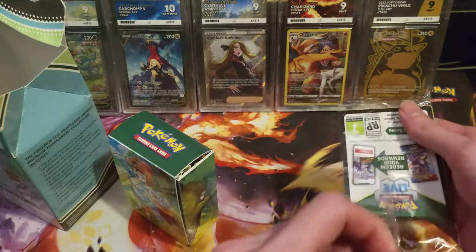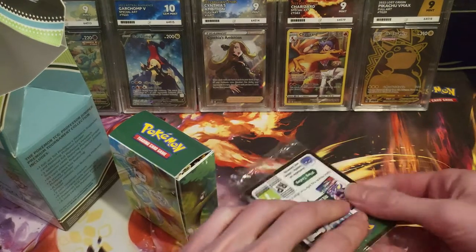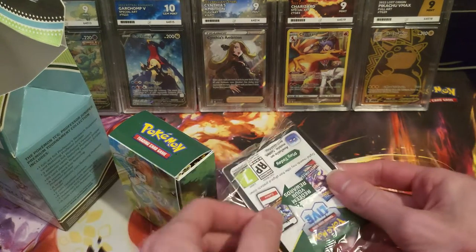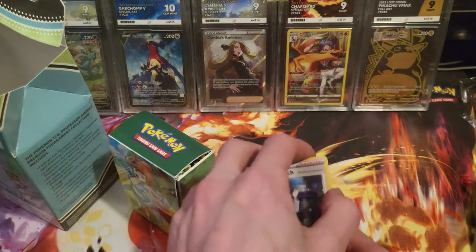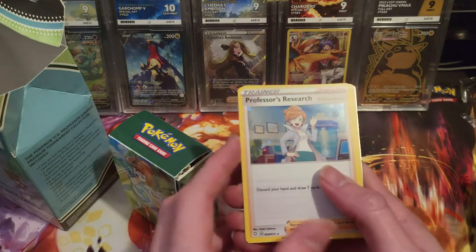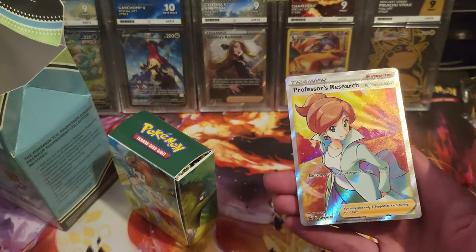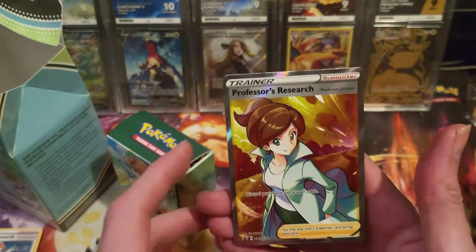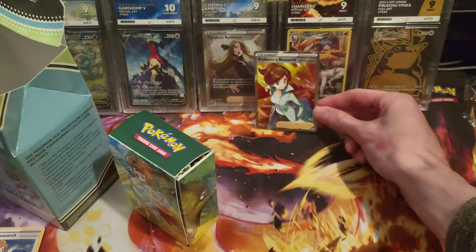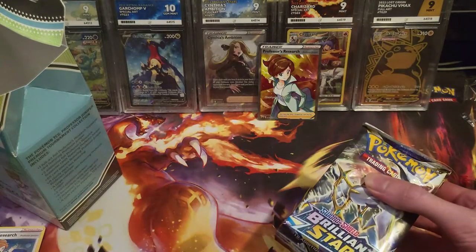My binder is just the one I've been putting together for Brilliant Stars, Lost Origin, and Silver Tempest. The Astral Radiance cards in there were just ones I was lucky to pull. Opening the promos first — you've got the Galaxy Foil holo Professor's Research, three of them, and then the full art Professor's Research with Professor Juniper. The edges on the top look a bit iffy. There's the deck box — Darkrai artwork, nice.